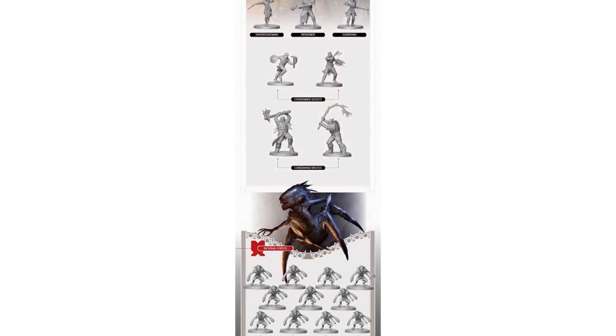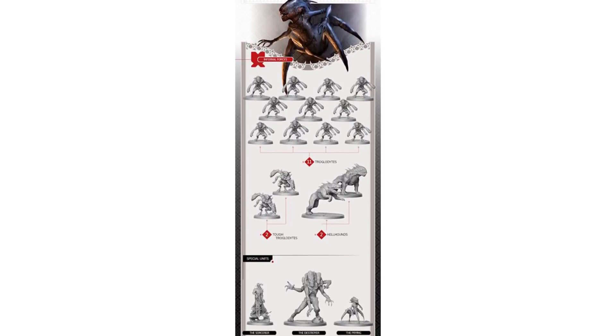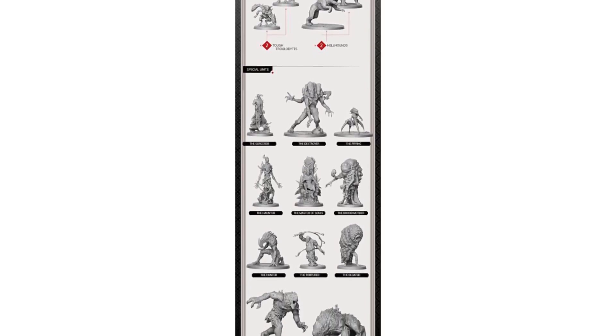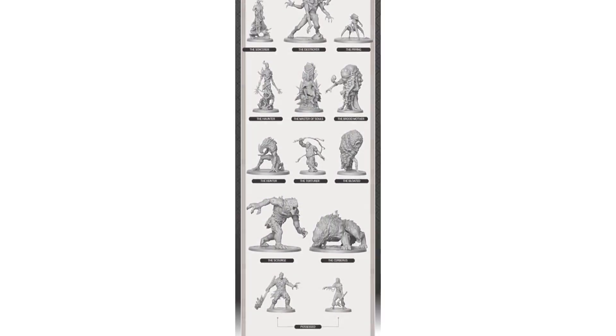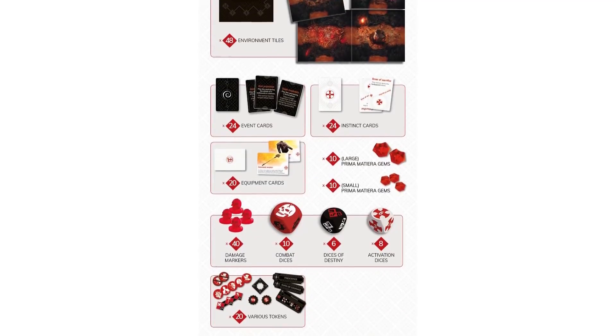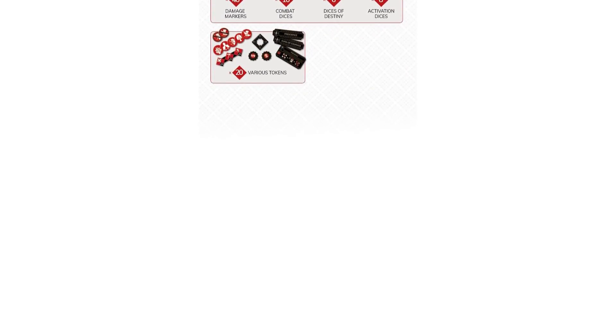For $79, you get the core box that includes 7 human minis, 13 demons, 11 troglodytes, 2 hellhounds, and 2 tough troglodyte minis — that's 35 miniatures with 24 unique sculpts in total. Additionally, you get 48 tiles, 24 event cards, 24 instinct cards, 20 equipment cards, 20 prima materia gems, 40 sculpted damage markers, 24 custom dice, and 20 other various tokens.